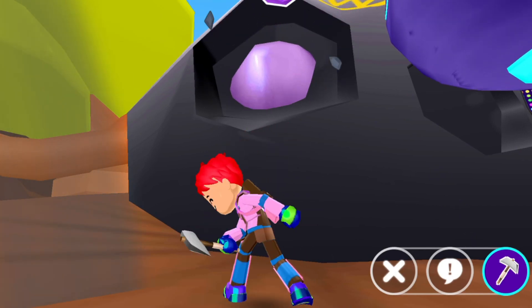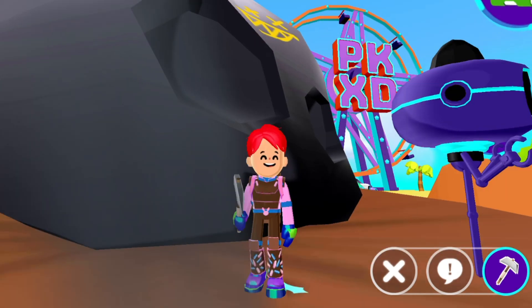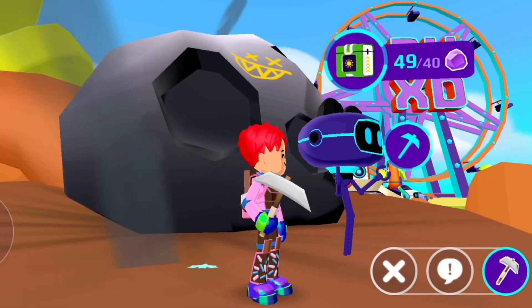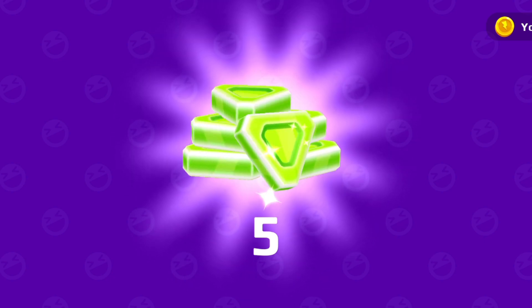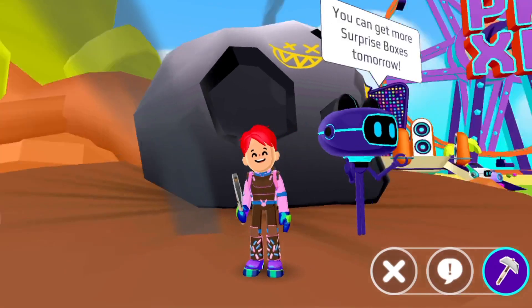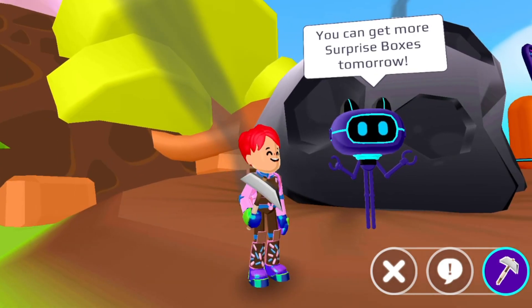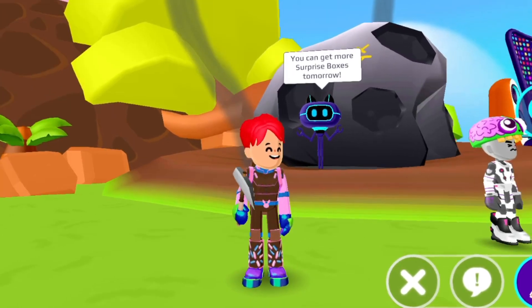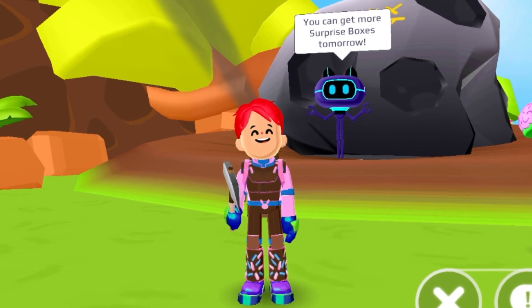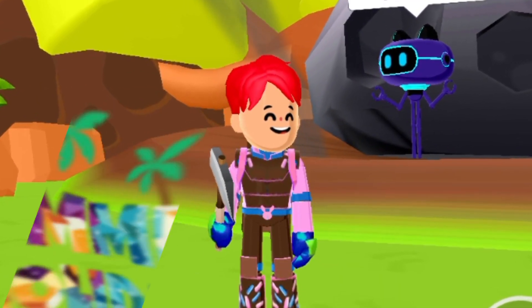Robot Uncle gave me 250 coins for 40 stones. For the last stone, I got 5 gems for free! Robot Uncle is stopping his work and saying you can get more prize boxes tomorrow — maybe tomorrow will give an even bigger prize. So in this trick you can get gems and big prizes for free by taking advantage of the Summer Update.